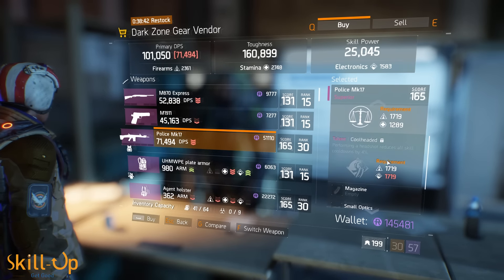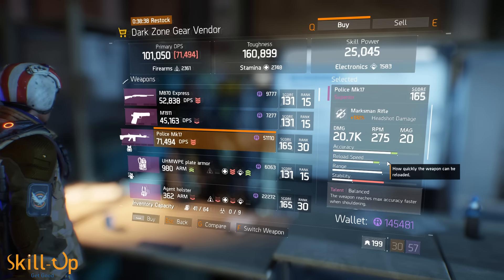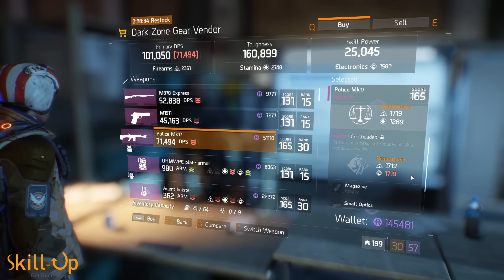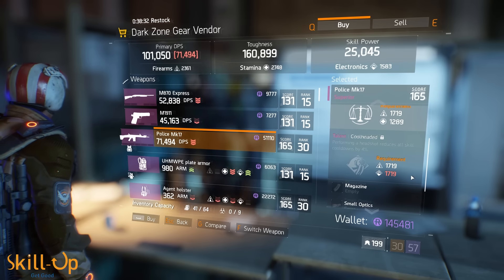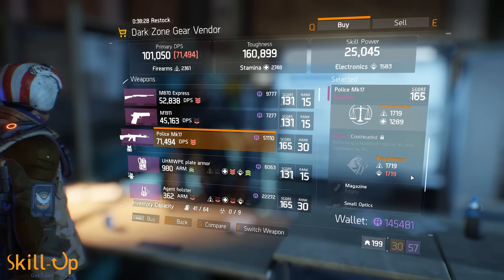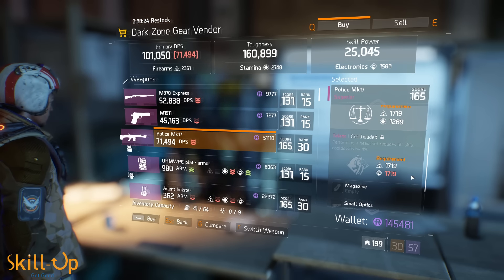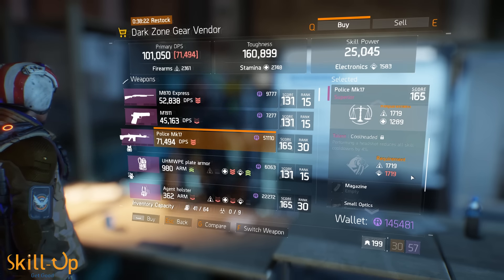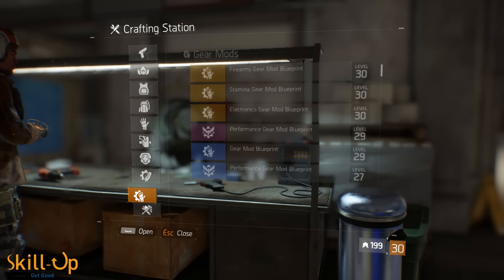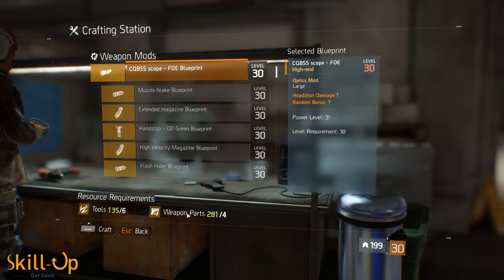First up: the vendor in the Base of Operations now sells 165 purple superior items, up from 131-level items previously. These items are a touch pricey, but it's good to know they're there. This is probably most useful for characters that are just starting out, since there's a lot of loot flying around these days and you'll be less likely to buy them otherwise.